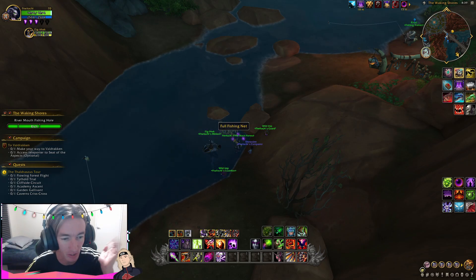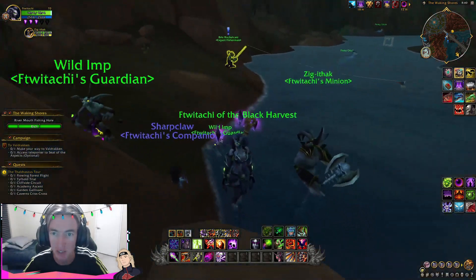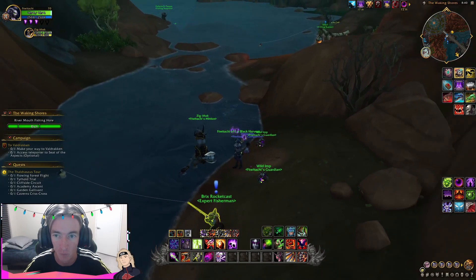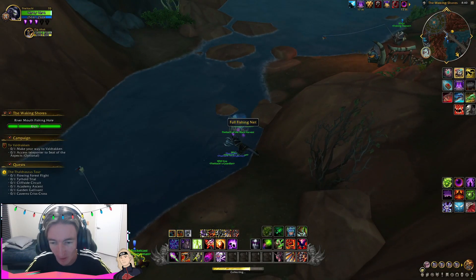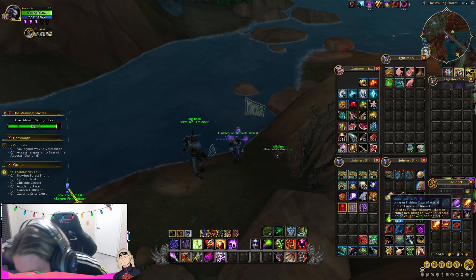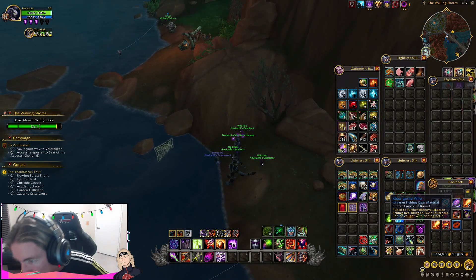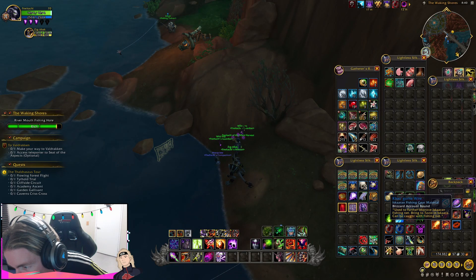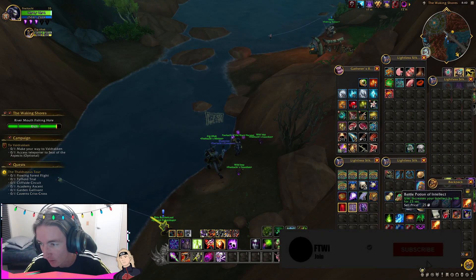My fishing net is currently a full fishing net — no more fish can go in. Let's see what we got. The purpose of the fishing net: craft it, take it to a fishing hole in the Dragon Isles, and collect. You can do multiple nets if you craft multiple. So what did I get? I got 20 Scalebelly Mackerel, which is disappointing, but I also got Casgarite Wire, which is an Iskaara fishing gear material used to further improve fishing nets. Overall, that's it for the fishing net guide.